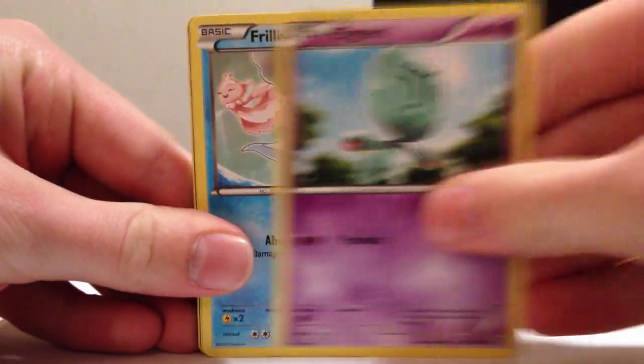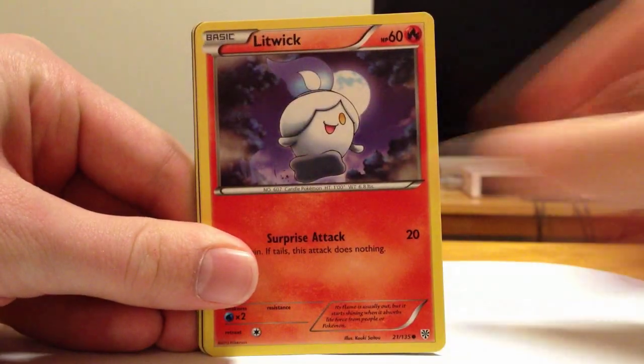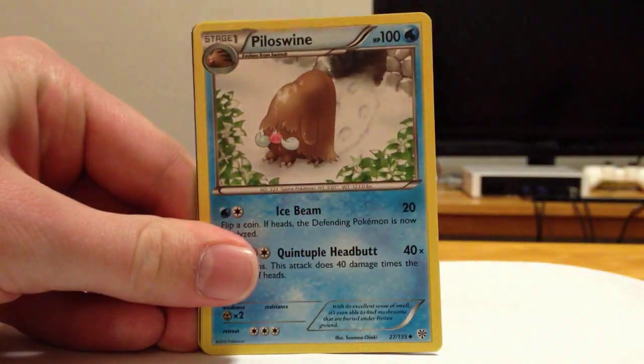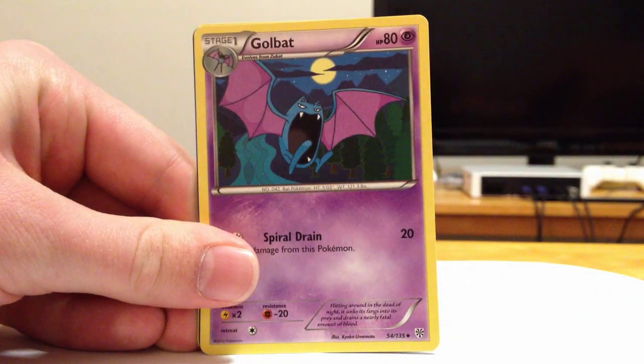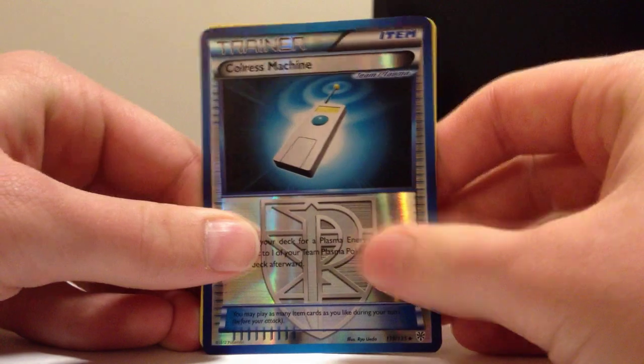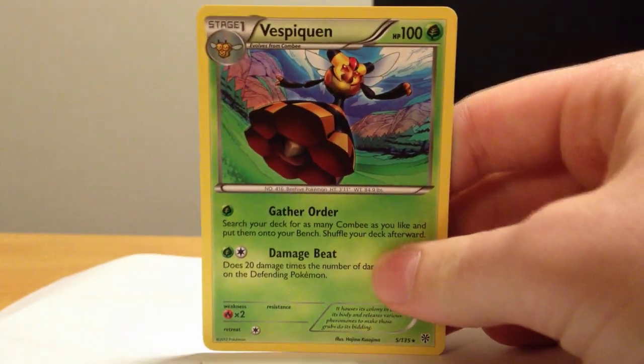Let's get that full art — we have four packs left, it can happen. It's this pack, it's gotta be. LGM, Frillish, Riolu, Litwick, Whismur, Team Plasma Grunt, Piloswine, Golbat — first one of those — Colorless Machine Reverse. Not an EX, but we have Vespiquen, regular rare. Also not an EX, in case there's any discrepancy.